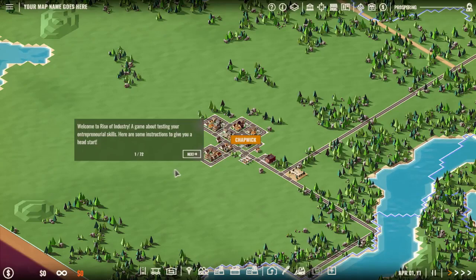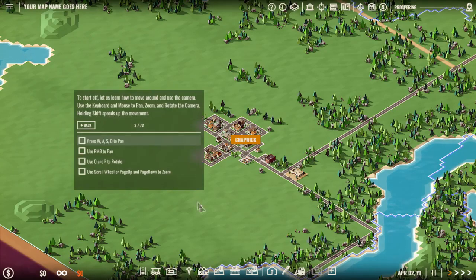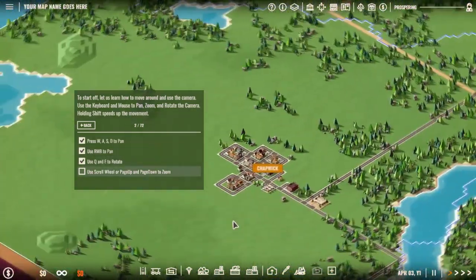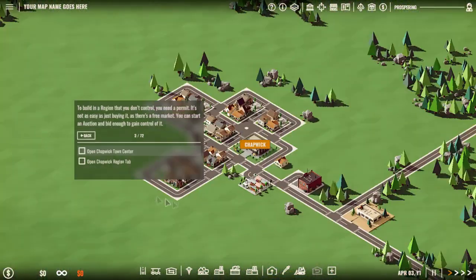Welcome to Rise of Industry, a game about testing your entrepreneurial skills. Here are some instructions to give you a head start. To build in a region that you don't control, you need a permit. It's not easy just buying it as there is a free market — you can start an auction and bid enough to gain control of it.